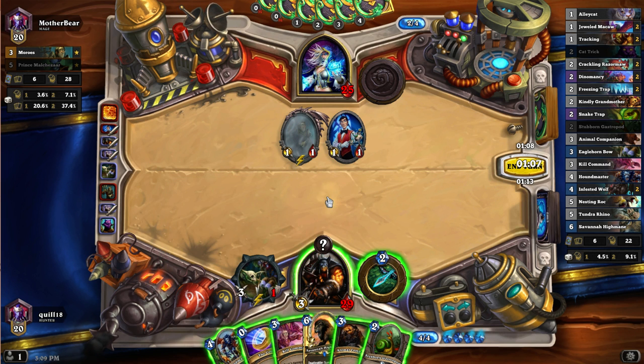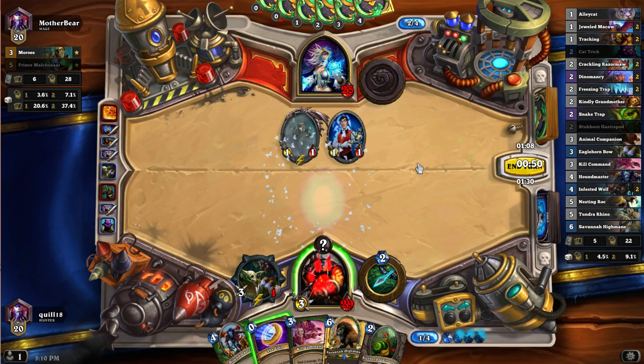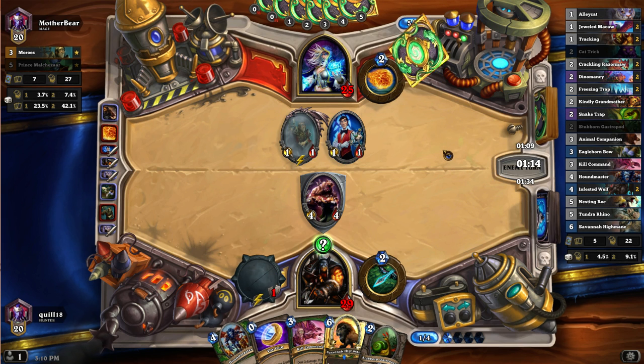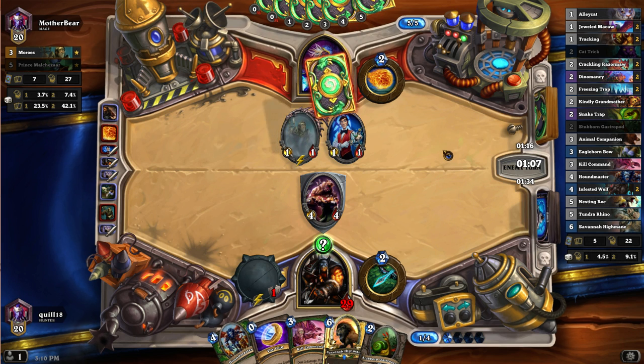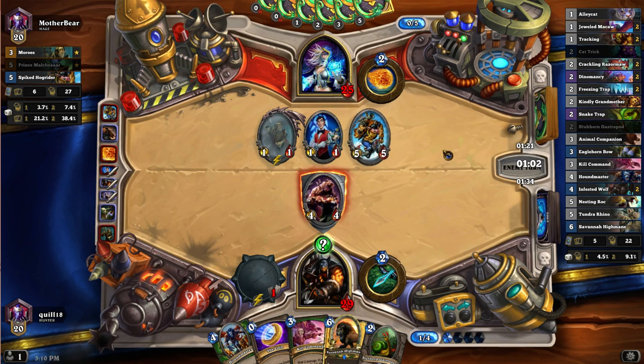Casting the Houndmaster without a beast is annoying, so that's no good. Do I just play Animal Companion? I could put down the Stubborn Gastropod and hit with my ability, but that seems kind of lame. I think we go ahead and play the Animal Companion. I'm happy with that - the Charge guy would have been better, but the 2-4 would have been lame. The Spiked Hog Rider has a Battle Cry: if an enemy minion has taunt this kid... Man, that's really annoying. Anti-taunt tech.